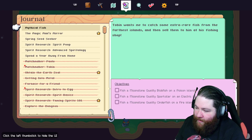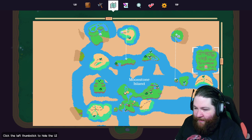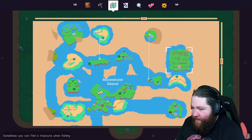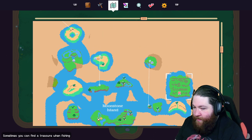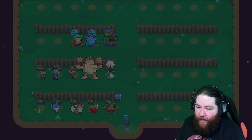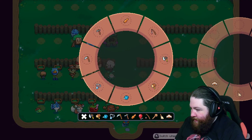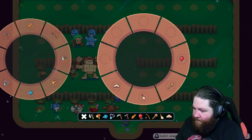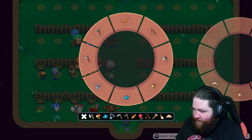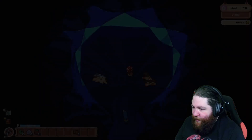You basically have different creatures of different element types that you collect. You have quests obviously. You explore these islands to find more different types - like these green ones. And your necklace - yeah, I forgot about that. So your necklace, you can see your team. There it is.